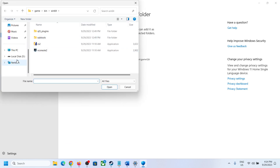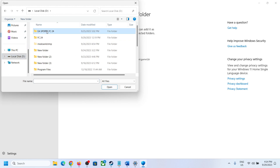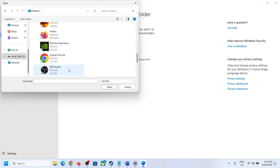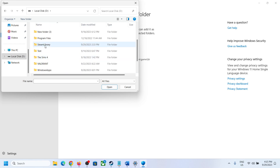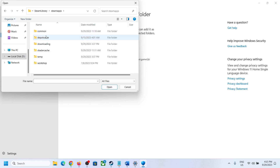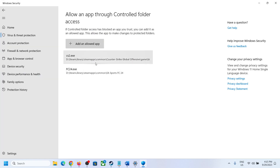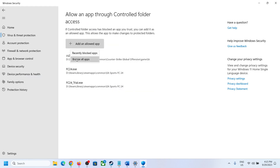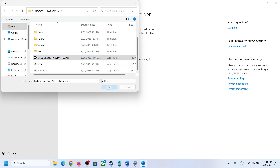Go to the game installation folder — wherever the game is installed. Open your drive, then open Steam Library folders, then Steam Apps, then the Common folder. Open the game folder and select the game exe file, then click Open. Once it is added, click Browse All Apps again, select the exe file, click Open, and repeat for all exe files.